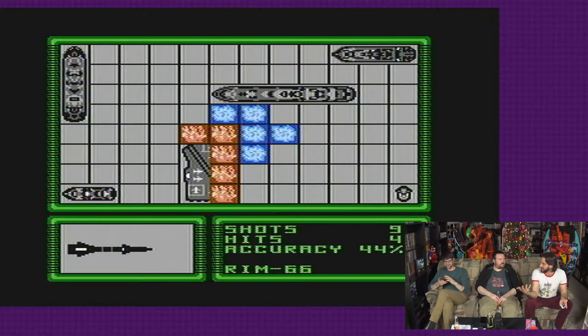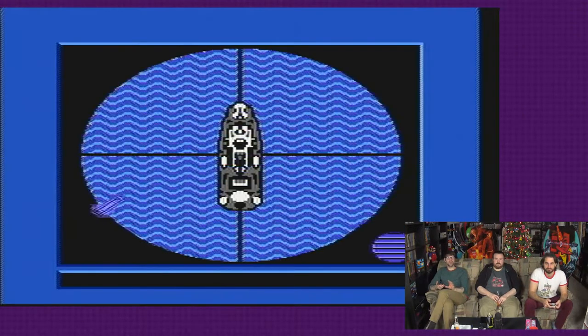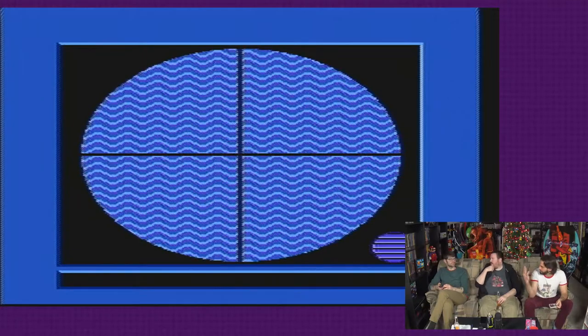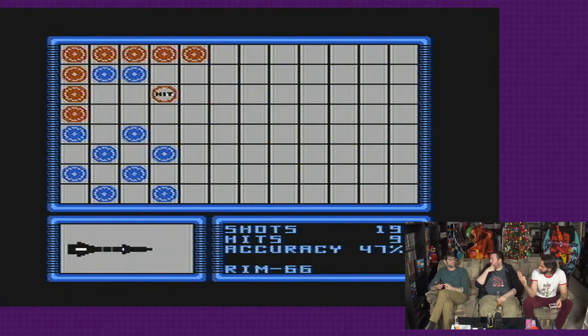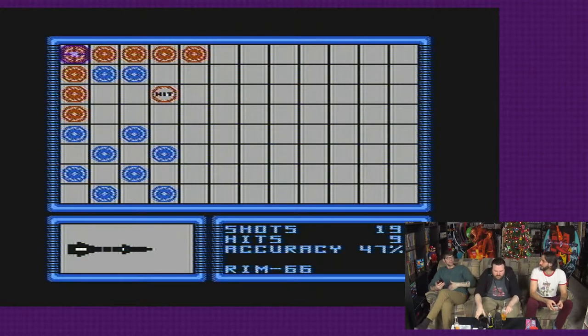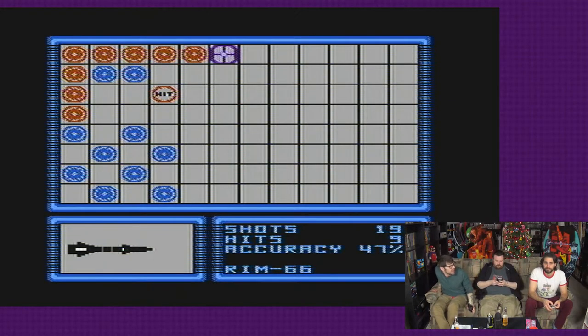I always thought that was the carrier, but in traditional Battleship it is. I was always under the assumption that the cruiser was the five. Well, now they're calling the cruiser the four, and the destroyer is the three. Yeah, I was always under the impression that the battleship was the four. No, it was the five. In traditional games, the battleship was the four and the cruiser was the five. The submarine was three, and the destroyer was three as well.